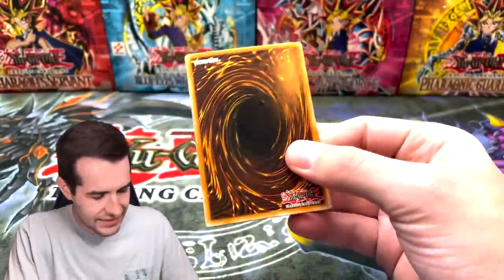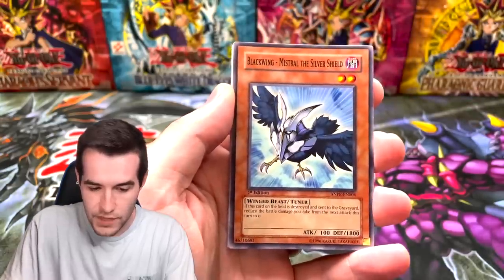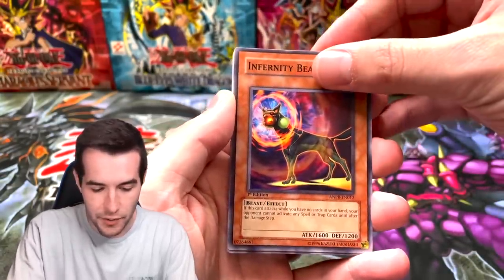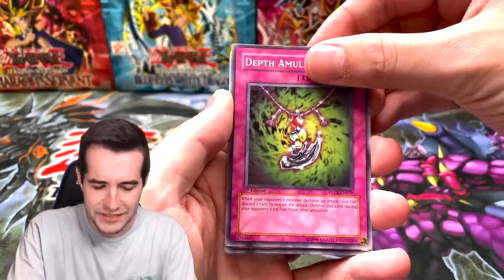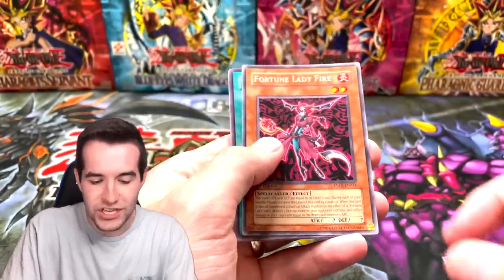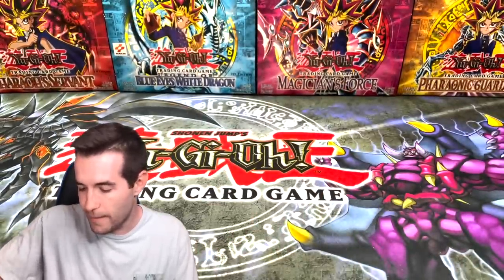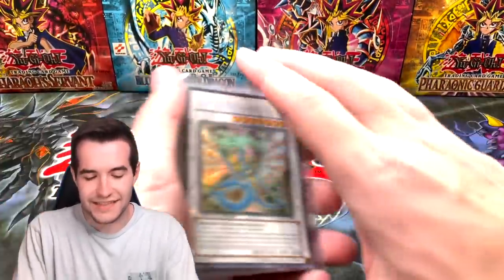Come on baby, let's see what we can get. Imperial Custom, Blackwing Mistral the Silver Shield, Infernity Beast — come on! Depth Amulet — is that the pull, or is this it? Fortune Lady Fire. I can't remember if that's a good one. Okay — two foils out of five from a tin is actually really good!